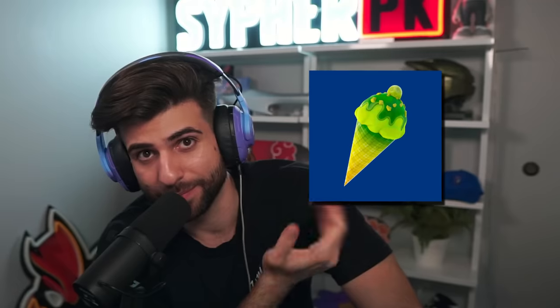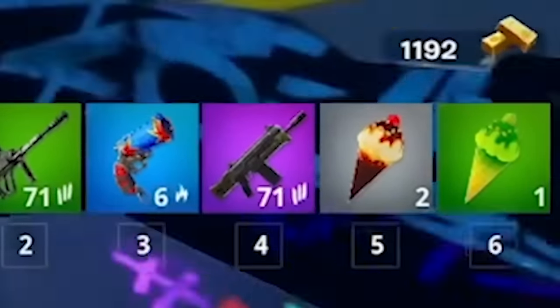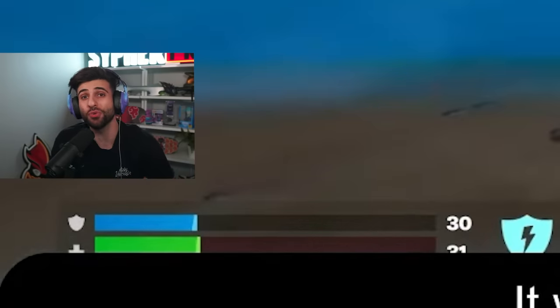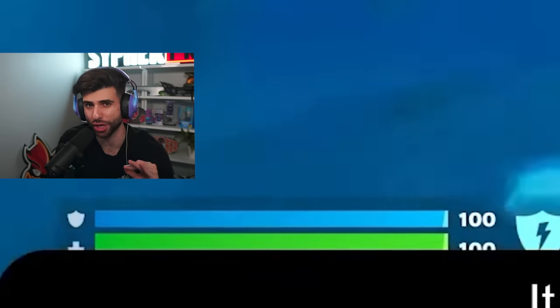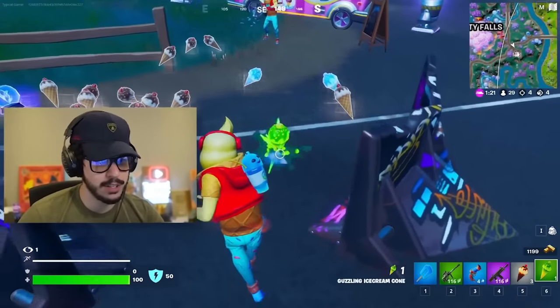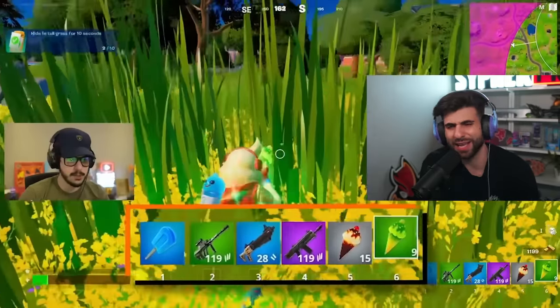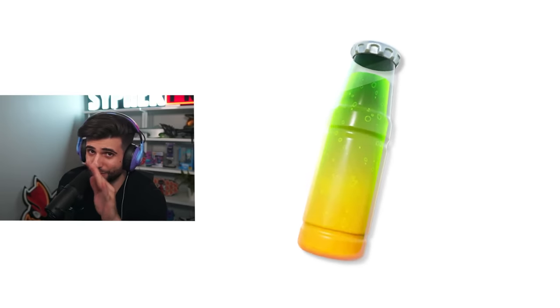Before the final forgotten item, here's a hard one — I'll show you a picture and you have to name the item. This came out in chapter 3 but was pretty forgettable. Some experts might call it the little whip special serve, which gave you 200 HP instantly — basically an instant chug jug — but that's actually a different item. This one is the guzzling ice cream, which is a strange name, and it's actually just a reskin of the guzzle juice. Definitely an ice cream that no one remembers.